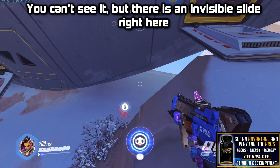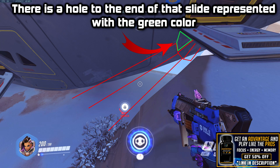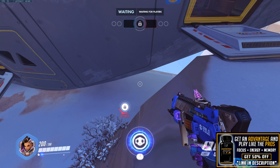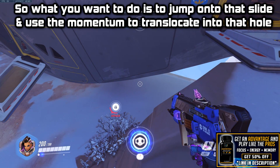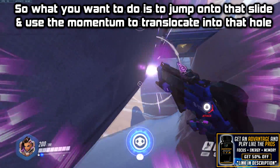You can't really see it, but there is an invisible slide right here. There is a hole at the end of the slide that is represented with a green color. What you want to do is jump onto that slide and use the momentum to translocate into that hole.